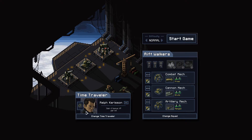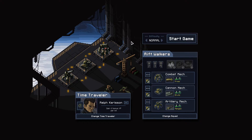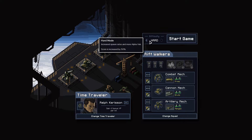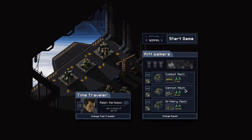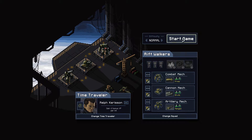So we can change the time traveler eventually. We're going to start on normal difficulty — this is our starting loadout. To give you a very brief summary of this game: there are insect invaders coming to destroy the earth. They're called the Vec. We are controlling an elite mech fighting force, and we must stop them.